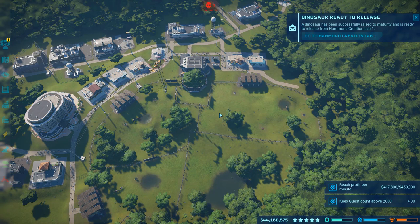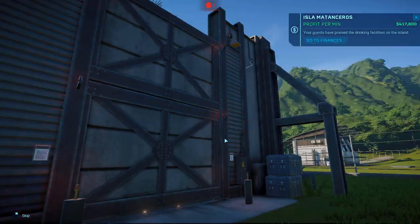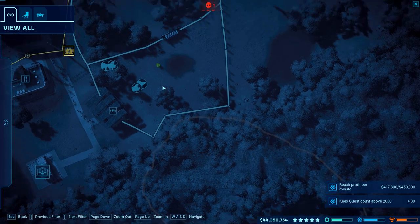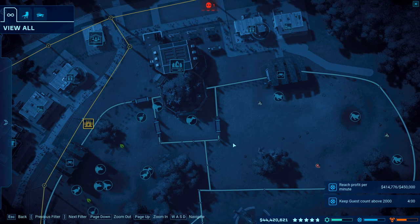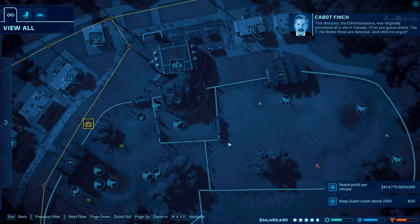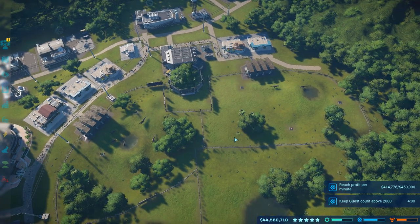On this island — Matanceros — we have the least possible dinosaurs available, really. Let's go ahead and release this guy. You'll notice the little gate system. I've got two paddocks, with a third paddock down here we'll come back to later. One gate goes over to the ceratosaurus, one goes to the herbivores. The next technique to maximize ratings is to maximize the use of your paddocks.